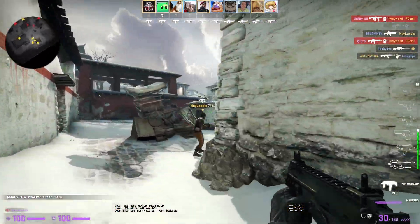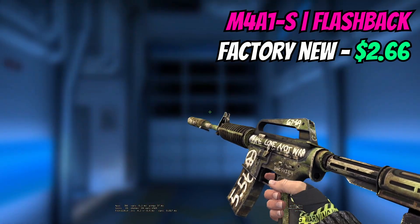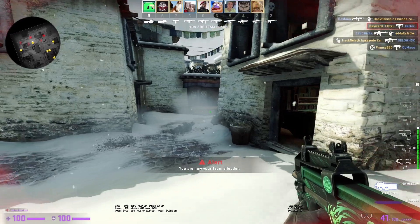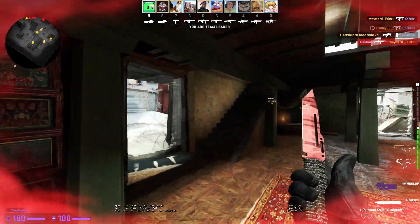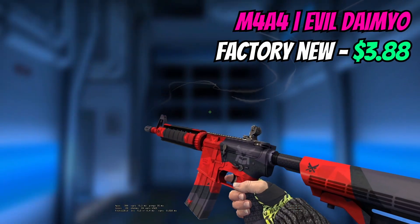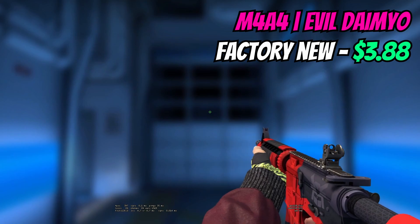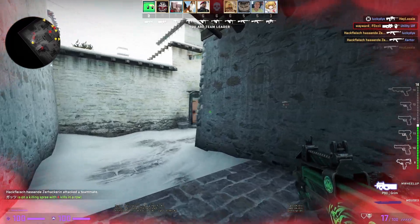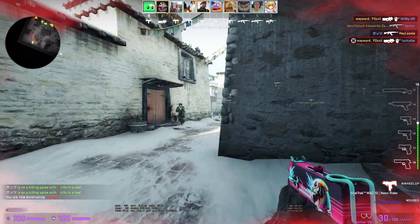Onto the M4s — we'll kick it off with the M4A1-S and I'm going to opt for a factory new Flashback. I know some people in the comments will say you could go for a battle-scarred Nightmare because it starts to go purple, and it does, and it's a very similar price, but I do prefer the Flashback in factory new. For the M4A4 I've opted for the Evil Daimyo in factory new for $3.88 — it looks super good in game. If you want something slightly different you could go for a Asiimov or Spider Lily, but the vibrance of the Evil Daimyo wins out for me.